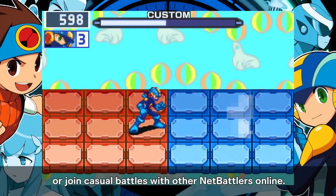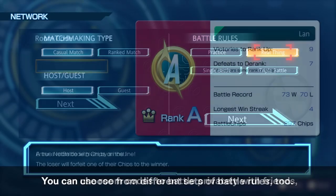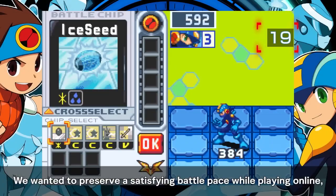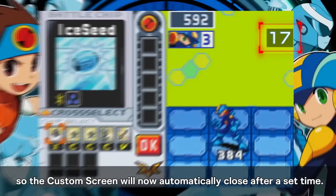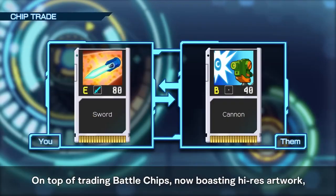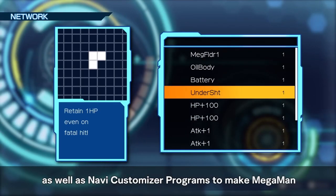Online multiplayer includes casual battles, ranked matches, random public battles, and private battles. You can battle for real or practice like in the originals, and you can do triple battles. For balancing, there's a 20-second timer on the custom screen per turn. Mr. Famous said that more features will be revealed later. Chip trading for all games, style trading for Battle Network 2, and Navi Customizer Program trading are all possible.